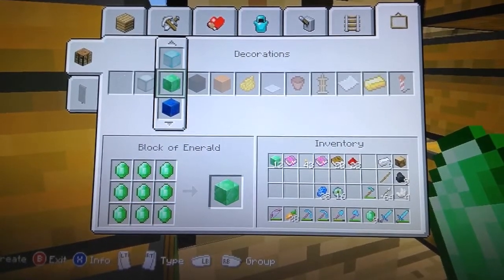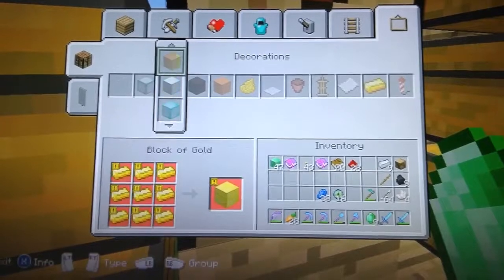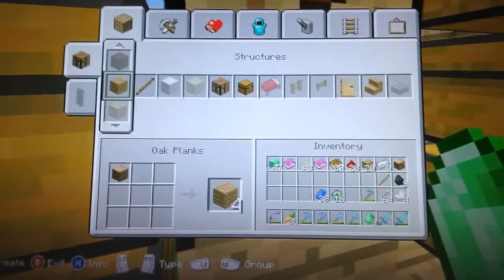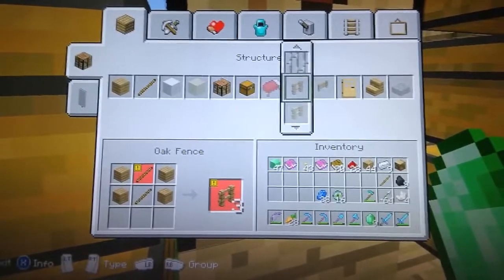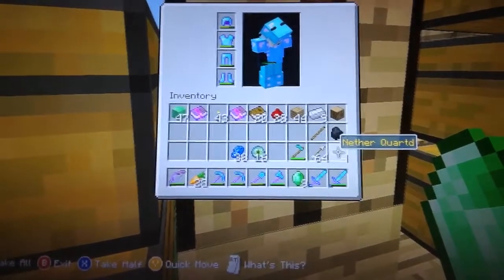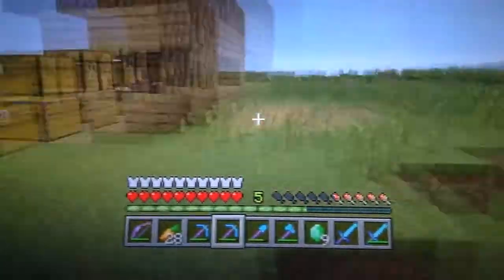You just go ahead and craft infinite blocks — however many you want. It also works with diamonds, iron, gold, magma, slime, hay bales, and wood. I have infinite wood, infinite fences, infinite coal, infinite quartz, infinite sticks, infinite iron, infinite redstone — basically infinite anything.